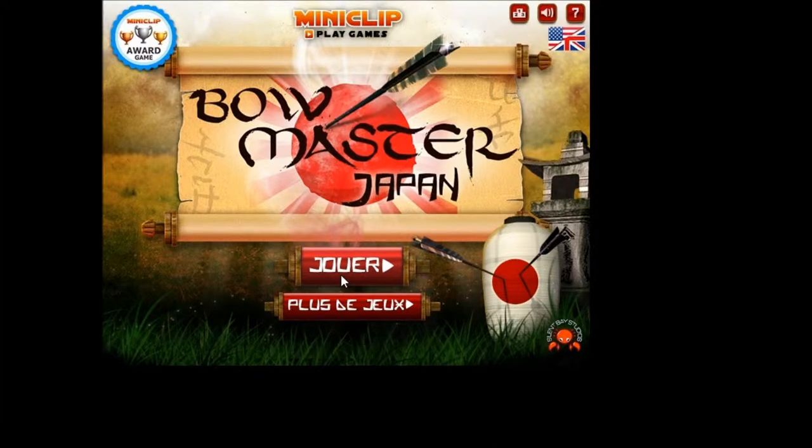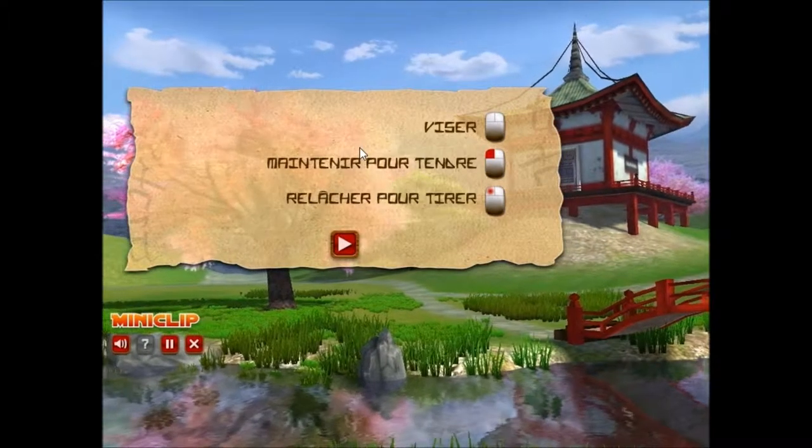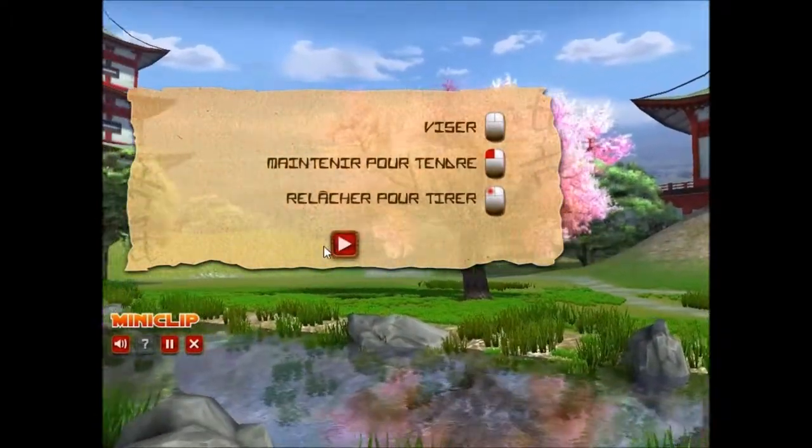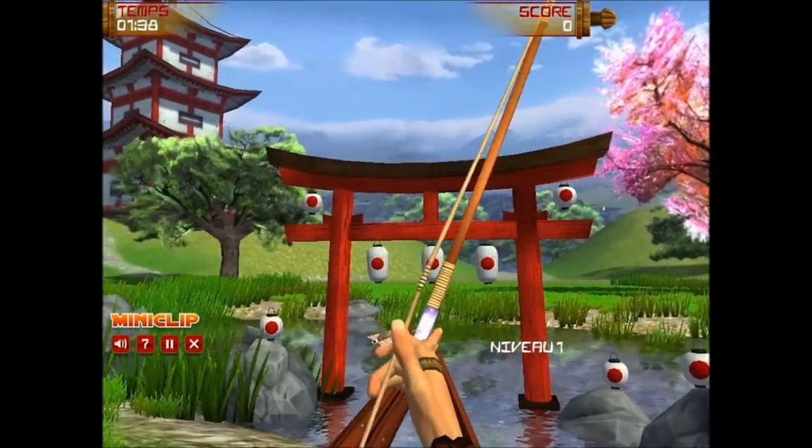Nous allons démarrer ce jeu. On vise avec la souris, donc tout ce jeu avec la souris. On maintient pour tendre et on relâche pour tirer, avec le clic gauche.